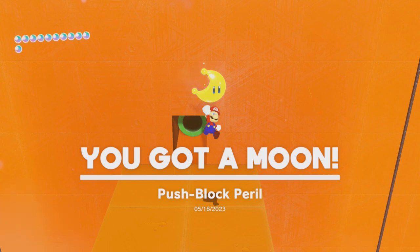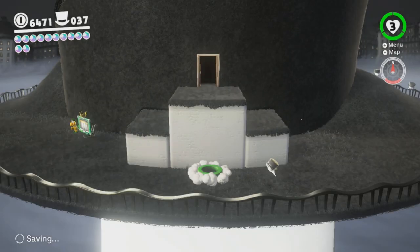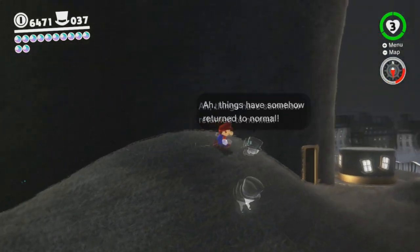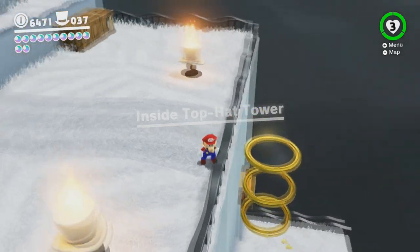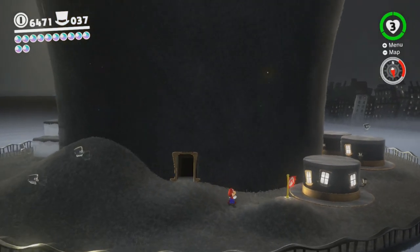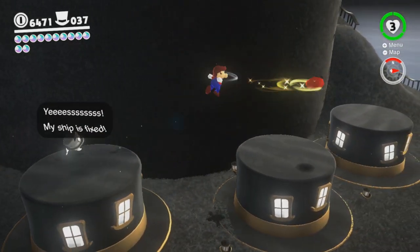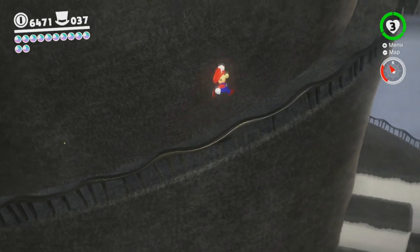And there we go — Push Block Peril. Okay, so we're done with that. How do I get to the top again? I think this is just the mini area in between, right? There are coins in here. We will come back in here. Is there no way to get to the top anymore? Oh wait, no, there is. There's a ramp. I just couldn't see the ramp.